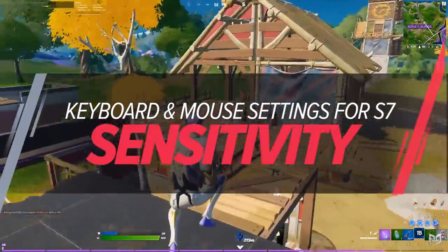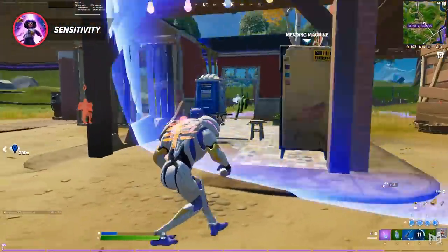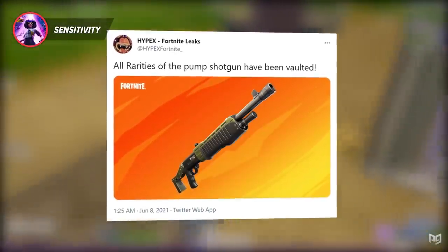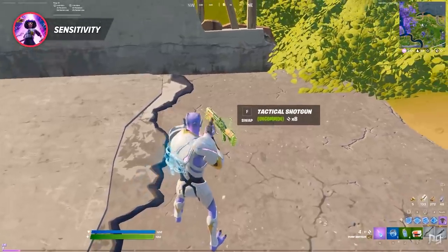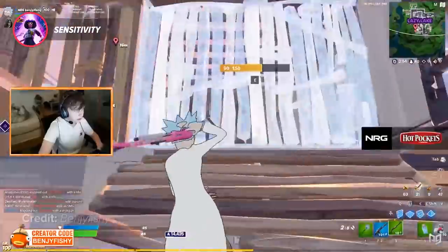After checking out and playing a couple of games of Fortnite Season 7, you can tell the meta has changed a lot. However, the back-and-forth trend of the pump being taken out of the game has stopped, and it has stayed with us for Season 7. Along with the pump, tac ARs are still in the game and lever action shotguns have been brought back.